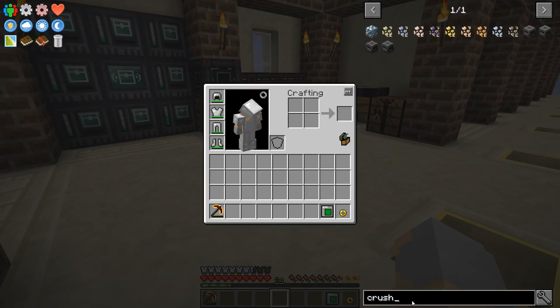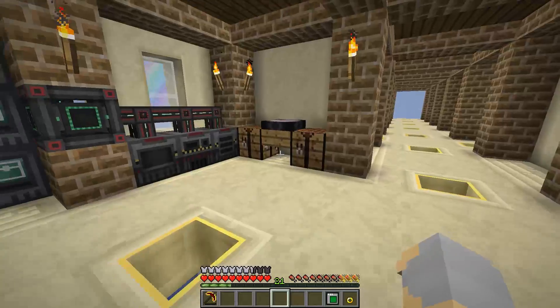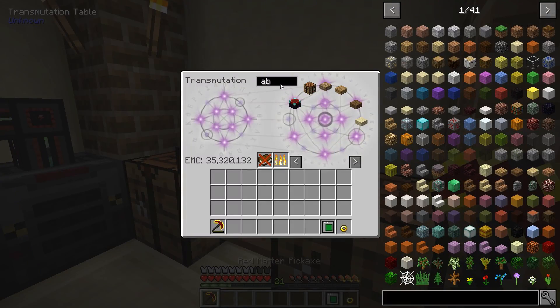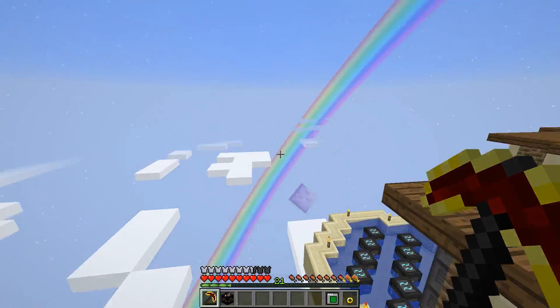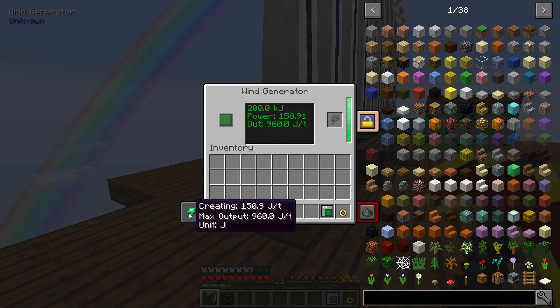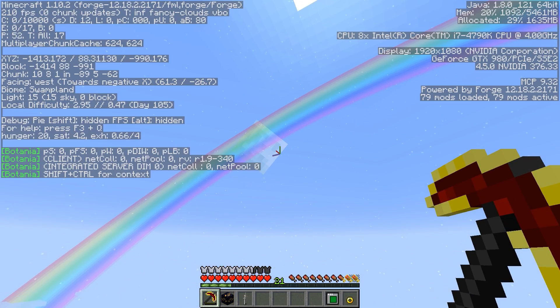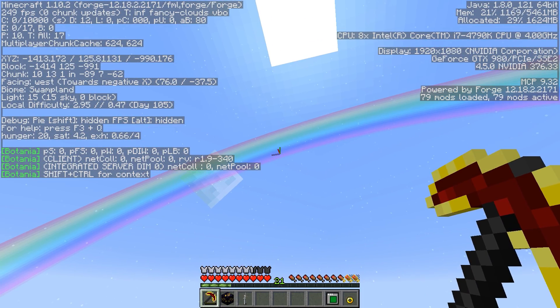Windmills generate more power depending on the Y level that they're at. So if I take one of these windmills right here — this guy right now is generating about 60.36 RF per tick. If I break him and fly way up into the sky up towards the build limit...